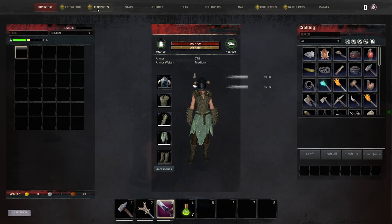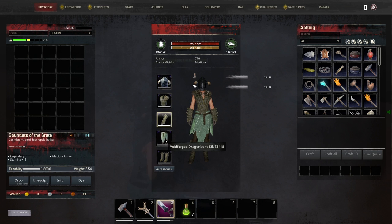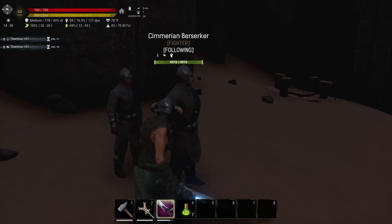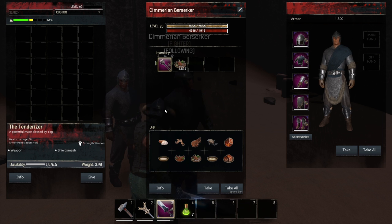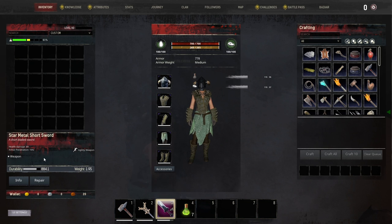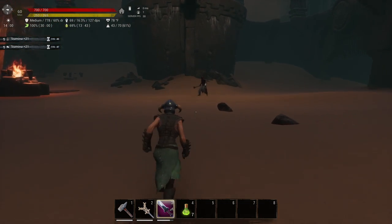If you want to attempt this, stack as much grit as possible, take authority all the way to max, and get war party so you can have two thralls. Put those thralls in as much armor as possible, reroll them for maximum HP — you want at least 4,000 HP. I highly advise using berserkers. For weapons, use maces on both of them — the best mace you can get. I advise putting tenderizers on them; they're one of the best maces for a dual-thrall build, doing good damage with good armor pen, and they will stack sunder on her to allow more damage.